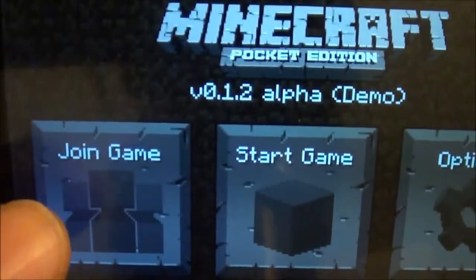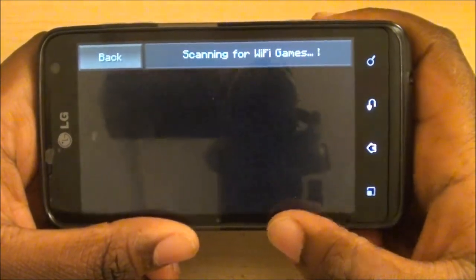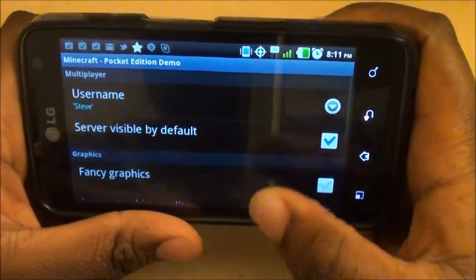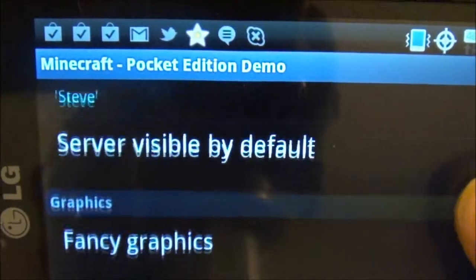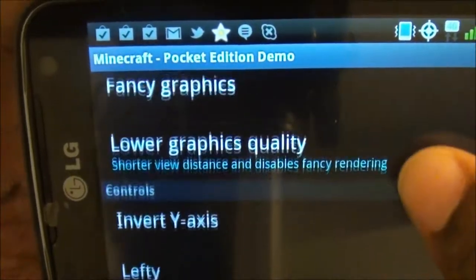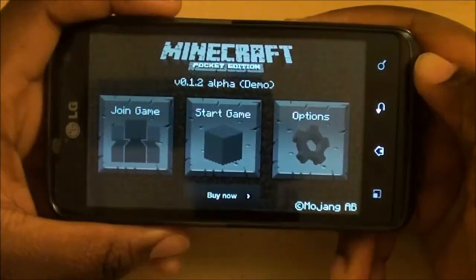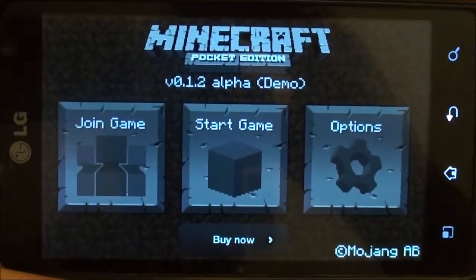Here you can join a game — that's possibly online servers, Minecraft servers, like in any regular game that has online play. In your options, you can change your username, server visibility, your graphics, the controls, and your feedback. That's what you can control in this. I'm just going to zoom in closer so I don't have to keep bringing in my phone, so this should be good.